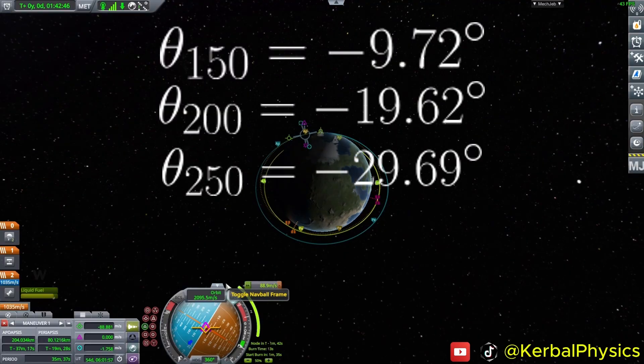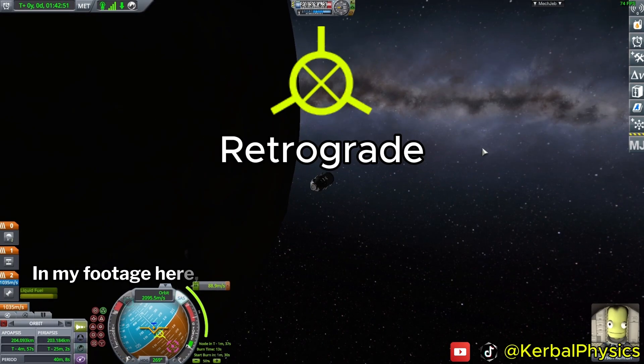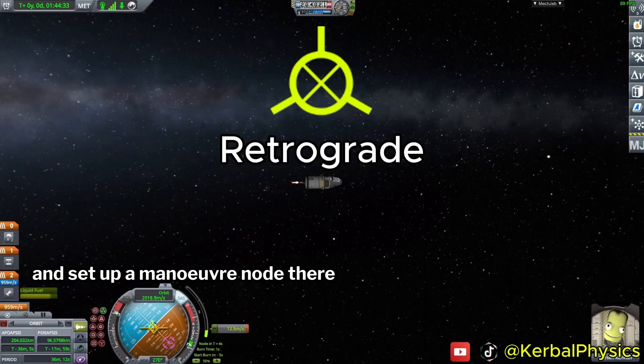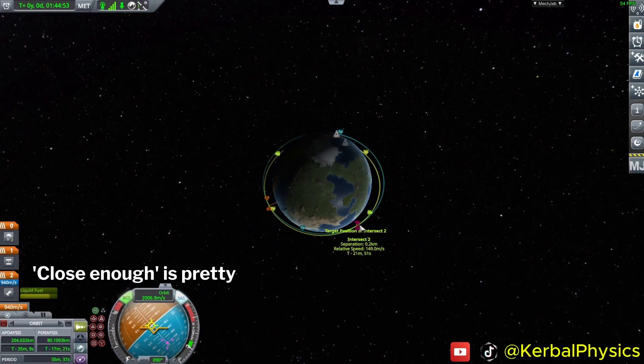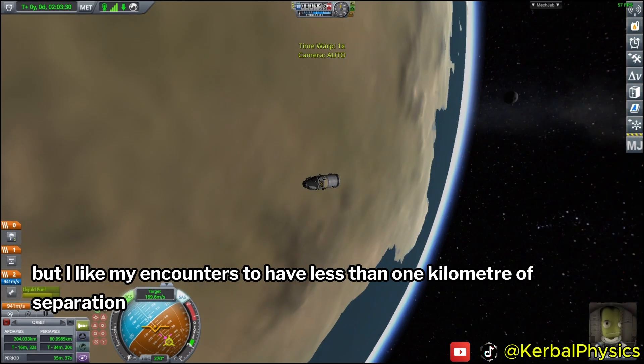When we have the required phase angle, we need to burn retrograde to get the encounter. I just guessed an angle that looked right, set up a maneuver node there, and tweaked it until it was close enough. Close enough is pretty subjective, but I like my encounters to have less than one kilometer of separation between the targets.